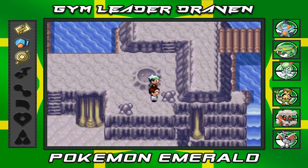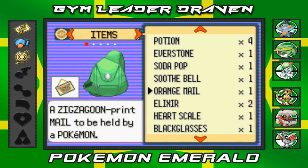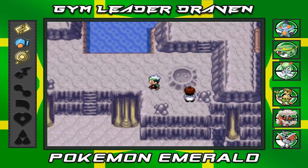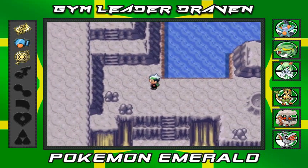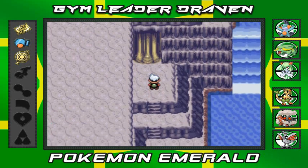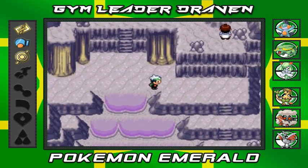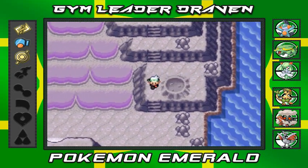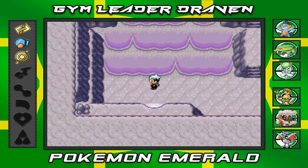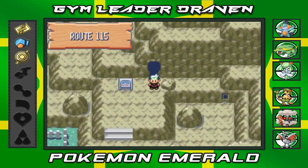I'm going to use a Repel because I don't want to get attacked by any Pokémon here. There are different areas you can travel in Meteor Falls — you can grab a Moon Stone here. There are also waterfalls we can't access yet, but there are some pretty interesting Pokémon in this area. Bagon is here too, but you won't be able to get it until way later, so that pretty much axes it off my wish list.